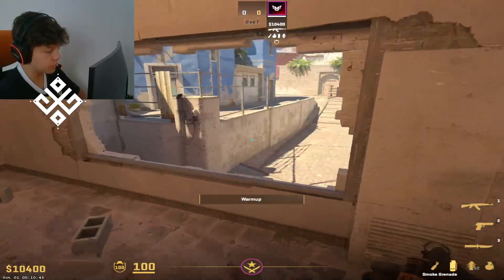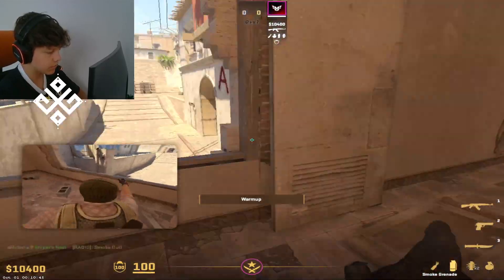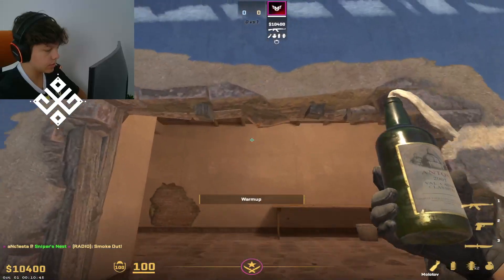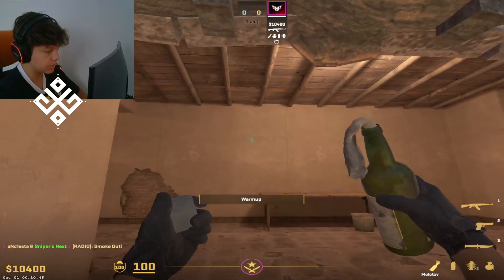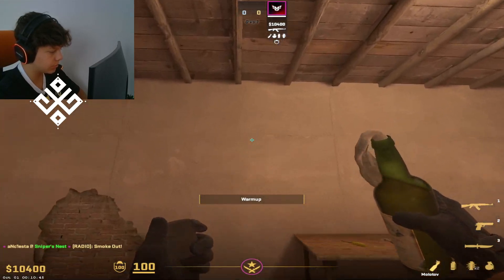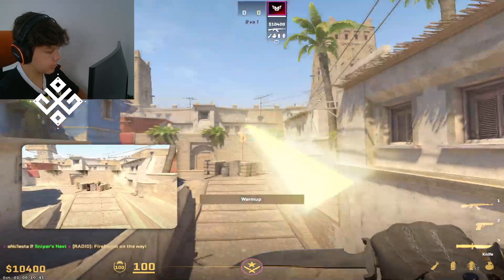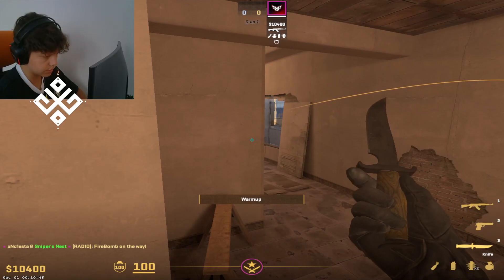First is the insta molly. If you know that they are always throwing an insta smoke right there in the window, you can actually line up the molly from this vent. You aim above this table, somewhere like there — it doesn't matter too much. Then go left, then go back, then go forward and throw it. It's consistent. You need to practice it.